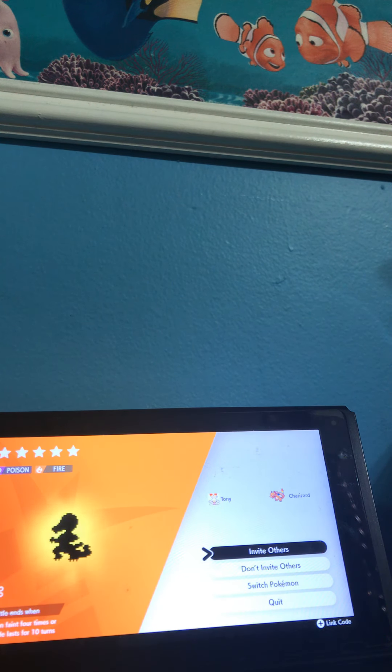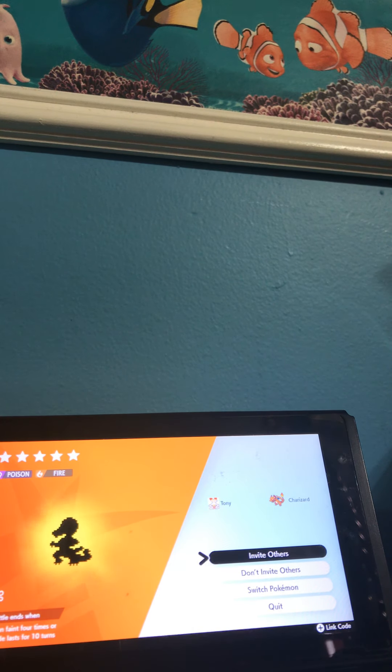Now, you're going to want to do this again and again until a Charmeleon, a Charmander, or a Charizard comes out. So that's how you get a Charmander or Charizard — just keep doing this. I got a Charizard right there. Bada bing bada boom, we got a Charizard. That's how you get Charizard in Pokémon Sword and Shield. You're welcome.